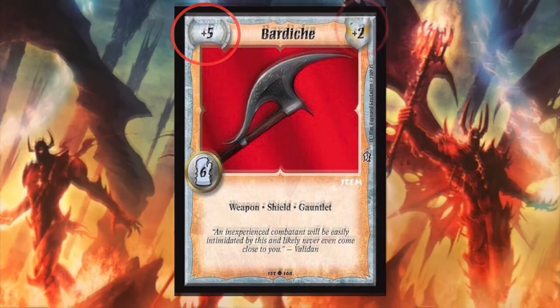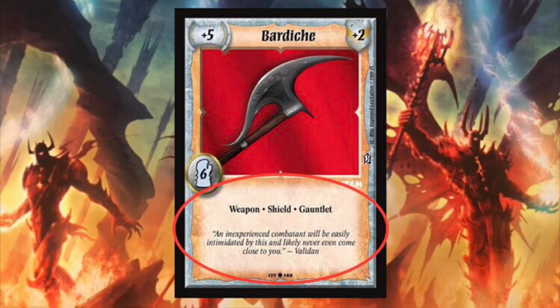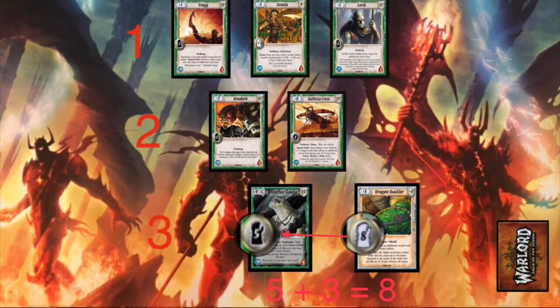Items have an attack bonus and/or AC bonus, class, level, and text. This text may also include traits such as weapon, shield, or armor. To equip an item, a character's level plus the rank it is in must be equal to or greater than the level of the item, as well as matching the classes. For example, a 5th level fighter in rank 3 can equip a level 8 or lower fighter item. A character cannot equip more than one item with the same trait, such as two weapons.